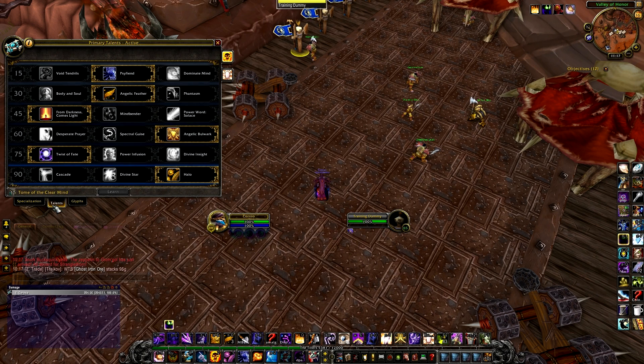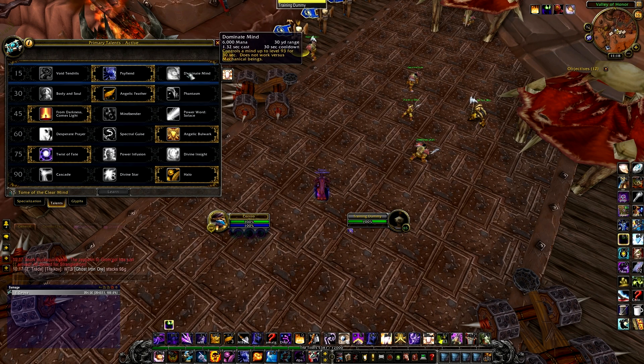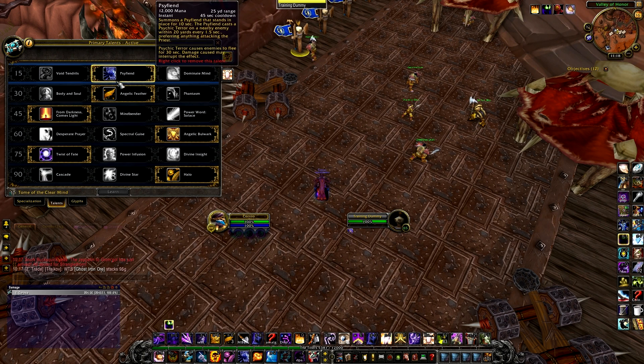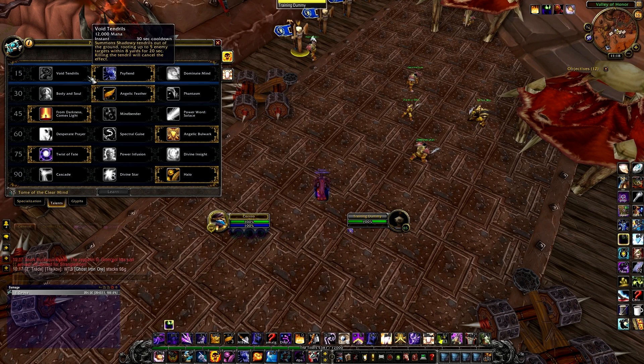Talents — what are we picking? In Mists of Pandaria, it depends on the situation. At tier one, you've got Psyfiend, Void Tendrils, and Dominate Mind — all some kinds of CC. Psyfiend stands in place and fears enemies. Void Tendrils shoot out of the ground, rooting up to five enemy targets. Some bosses need things rooted, some need things feared — it's entirely up to you. None of these are a DPS increase by any means.